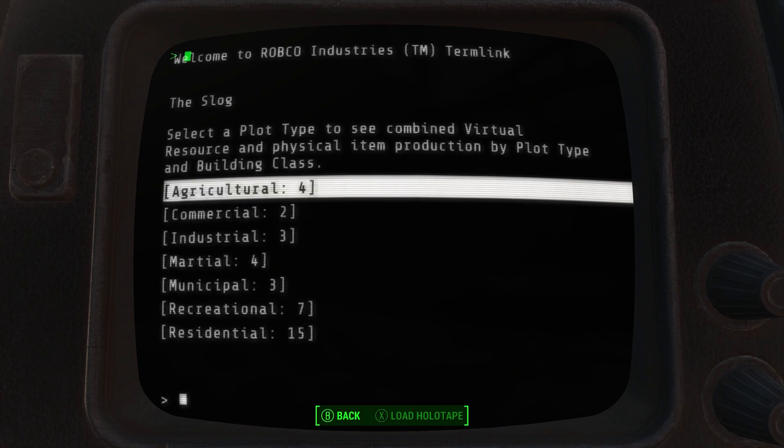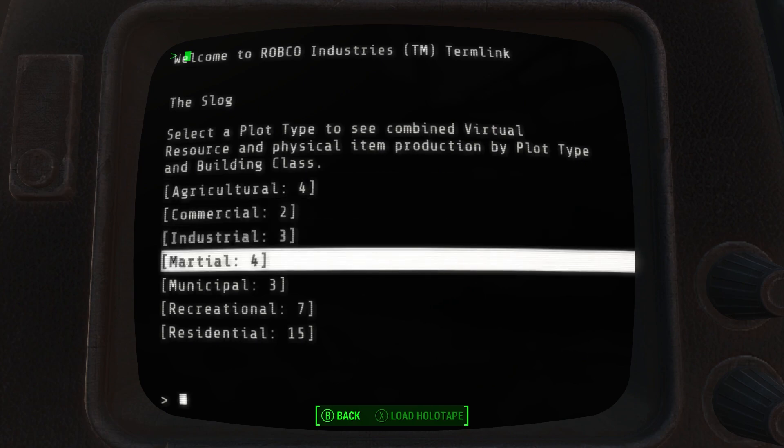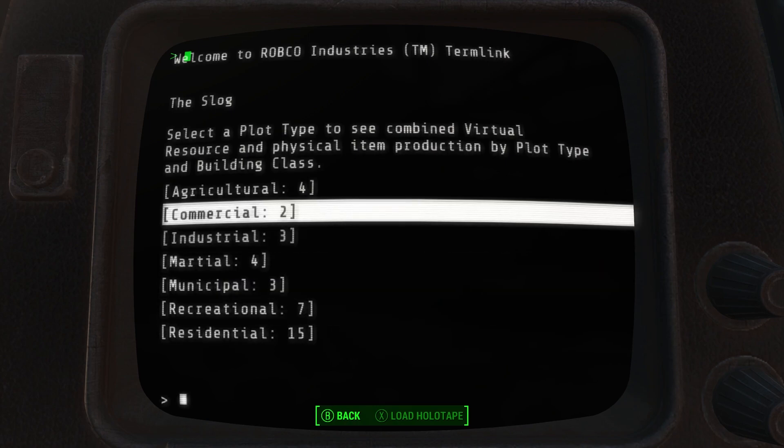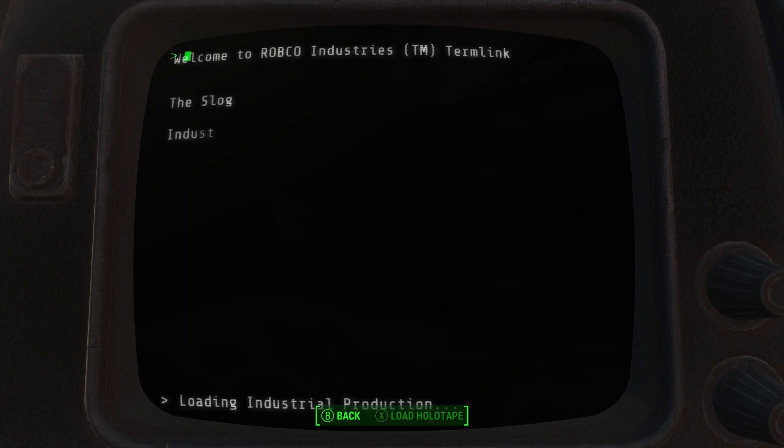It might seem odd that agricultural is on this list, but I wanted the reports to be 100% complete because add-on pack authors can get creative — they have the ability to inject production into their building plans that isn't part of the base SS2 experience. Perhaps they've created ways for agricultural plots to produce resources we don't on the base classes. So the report is full-featured. For most of you, you'll just go to industrial to get an overview of items being produced.